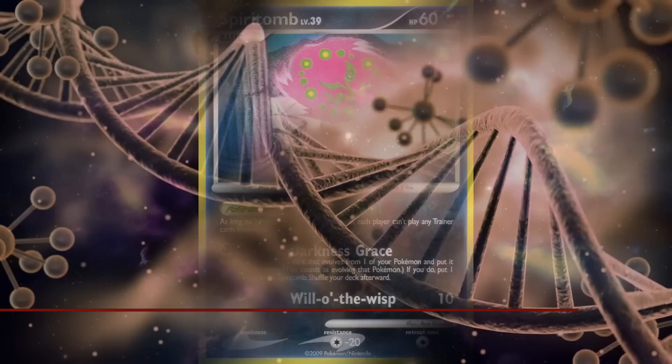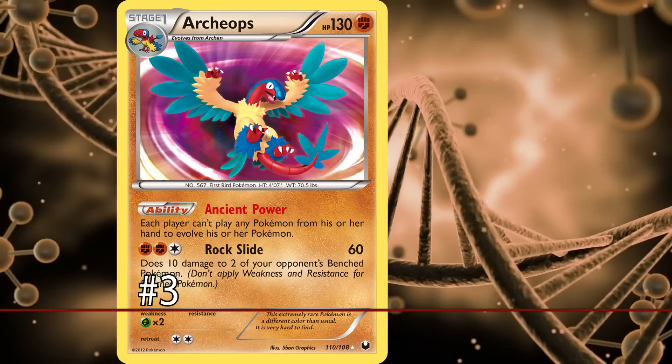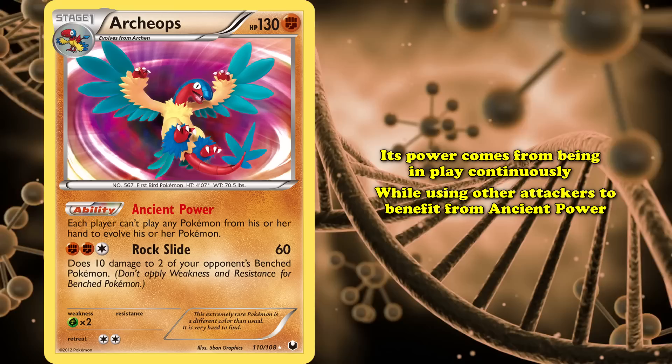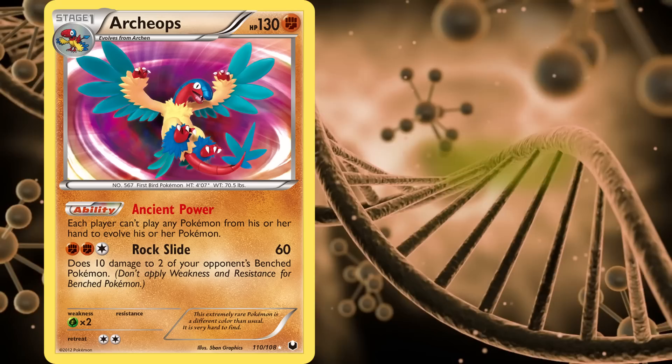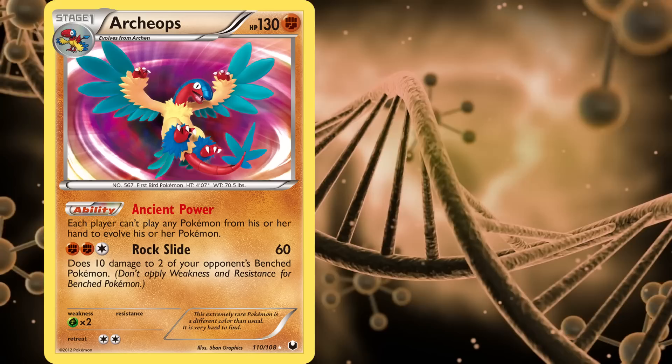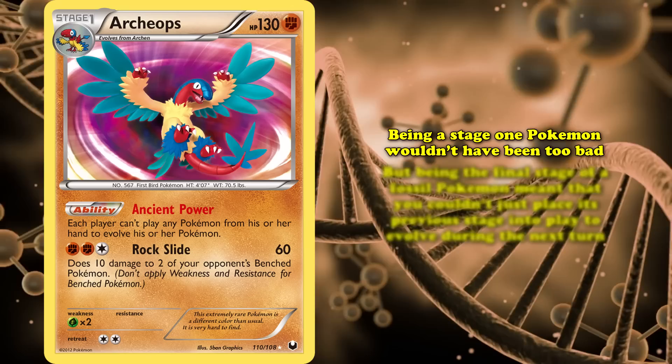At number 3, we have Archeops from Black and White Noble Victories. Just like many other cards on this list, its power comes from being in play continuously while using other attackers to benefit from its disruptive ability, Ancient Power. This ability prevents both players from playing any of their Pokemon in hand to evolve a Pokemon in play, which is crucial to playing the Pokemon trading card game. This ability would be used in combination with basic attackers to mitigate the negative impact on the player that would use Archeops themselves. Being a Stage 1 Pokemon wouldn't have been the worst thing in the world, but being the final stage of a Fossil Pokemon meant that you couldn't just simply put its previous stage into play and evolve the turn after.